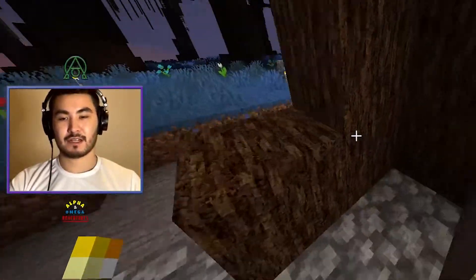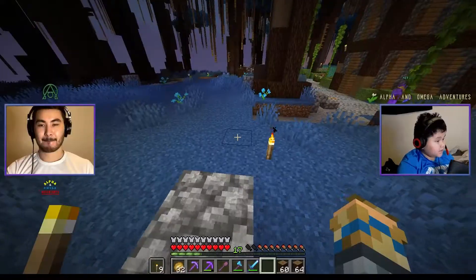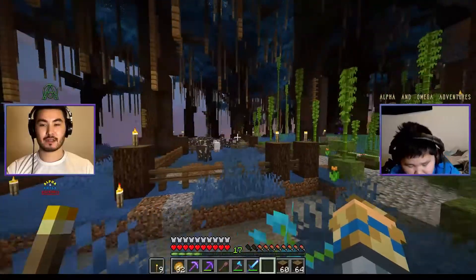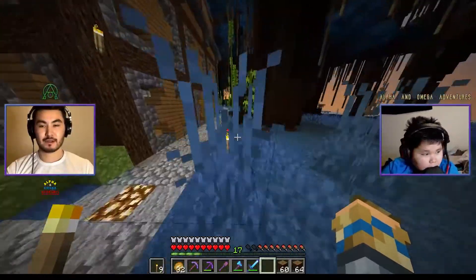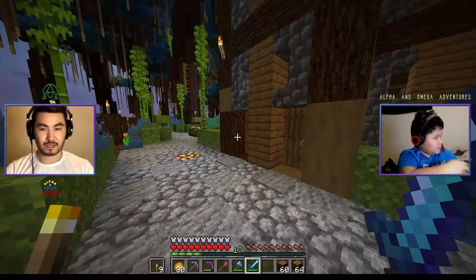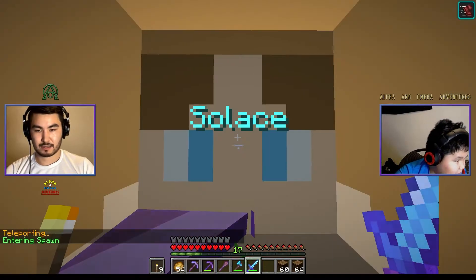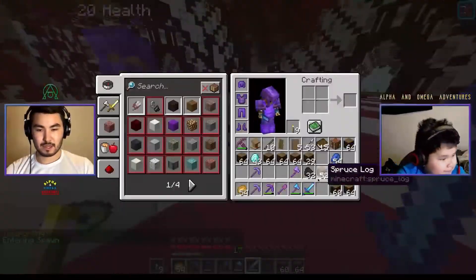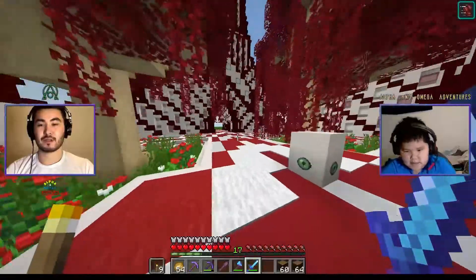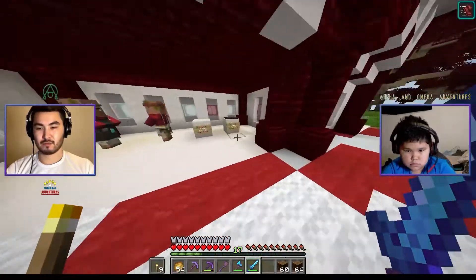I've got some paths laid out here; maybe the first person to comment gets the skins. I've got these markers where buildings will go — over here, and over there. Remember the mob arena? We're going to check it out. Do I have an extra sword? I don't, but you can take my war axe. Look, I just disappeared!